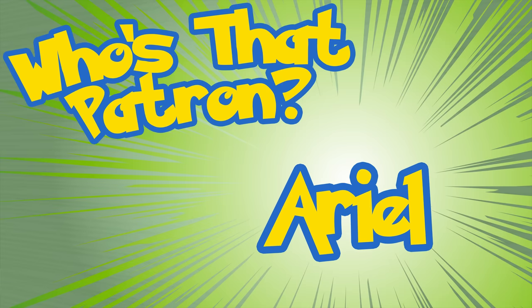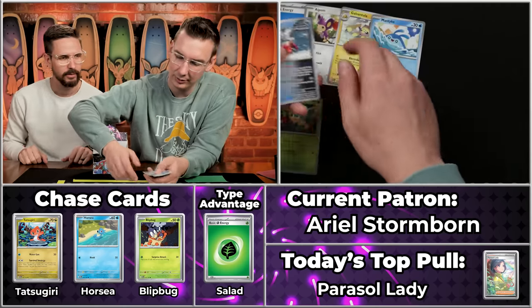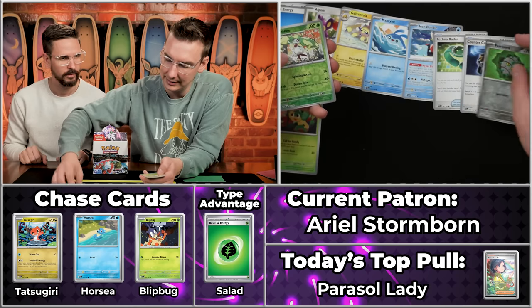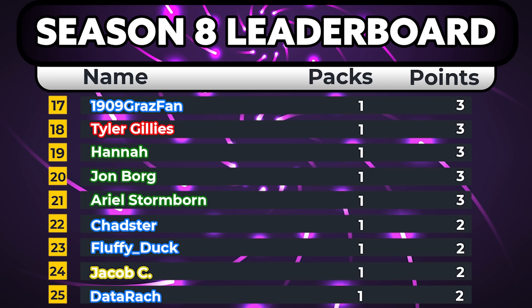Next up, Ariel Stormborn — favorite Pokémon is Eevee, also not in this set. Maybe they did 151 before this set because so many fan favorites aren't in Paradox Rift. Pansage will score, Iron Bundle, Technoradar, Countercatcher, Ferroseed will not, Steeny will score, and Groudon. Just three points for Stormborn — better luck next time.